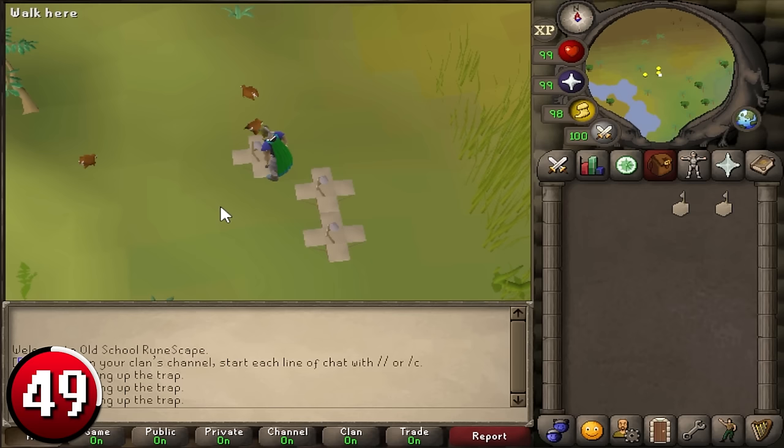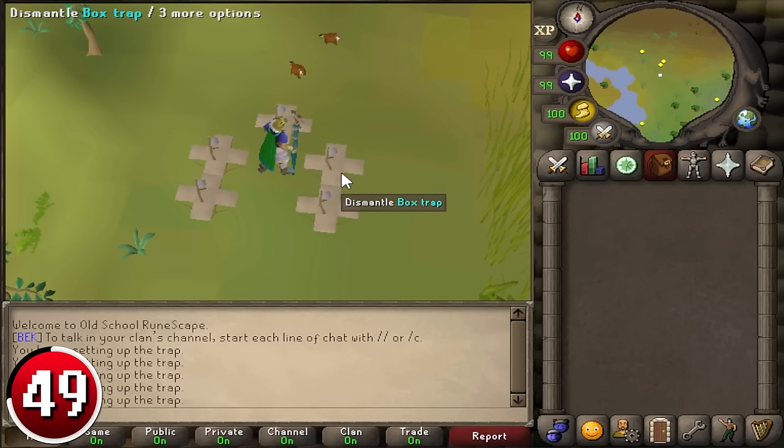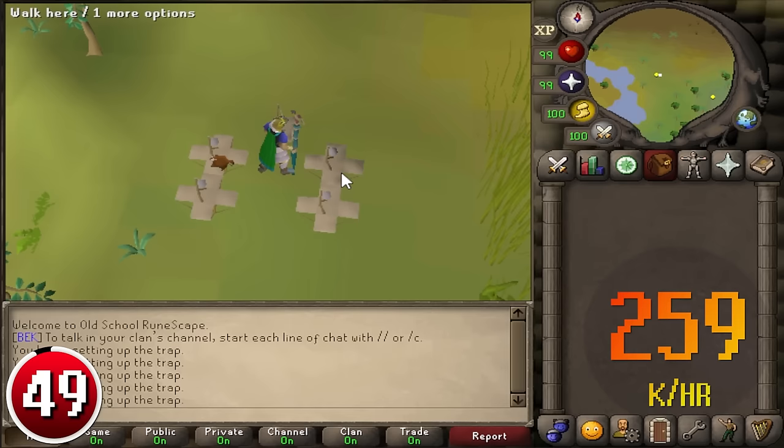Hunting Carnivorous Chinchompas: Red Chinchompas are widely used for quickly leveling up range, keeping their market value quite high and making this a very viable way to make money while training hunter. A popular place to hunt them is south of Fairy Ring AKS by the southwestern corner of the map. Around 220 Chinchompas can be caught per hour at low levels, but upwards of 340 catches per hour at higher levels, making you up to 883k per hour.